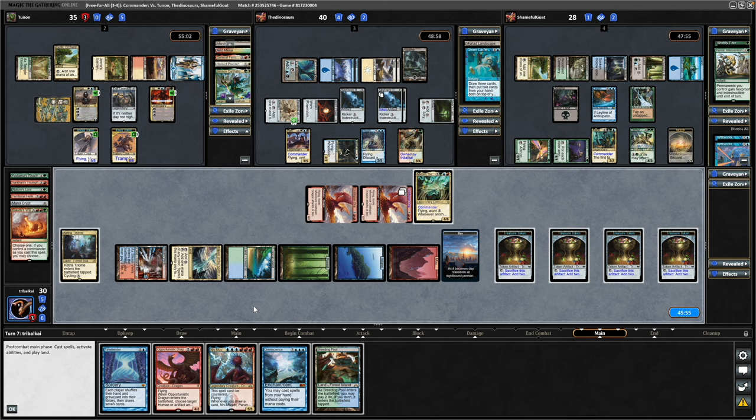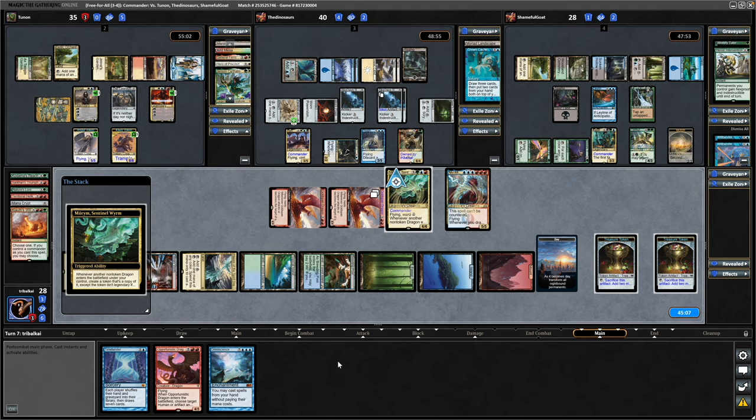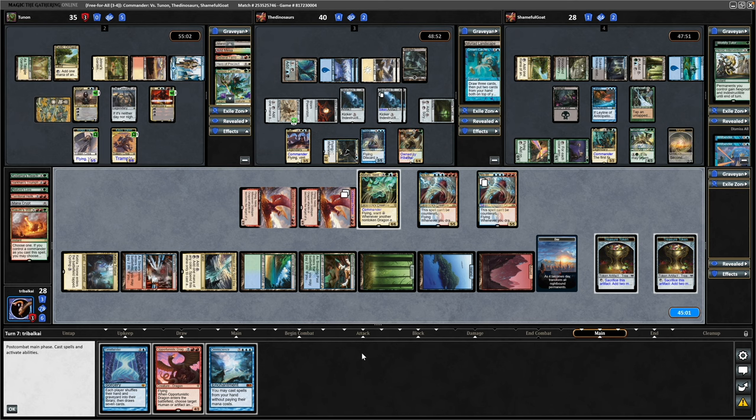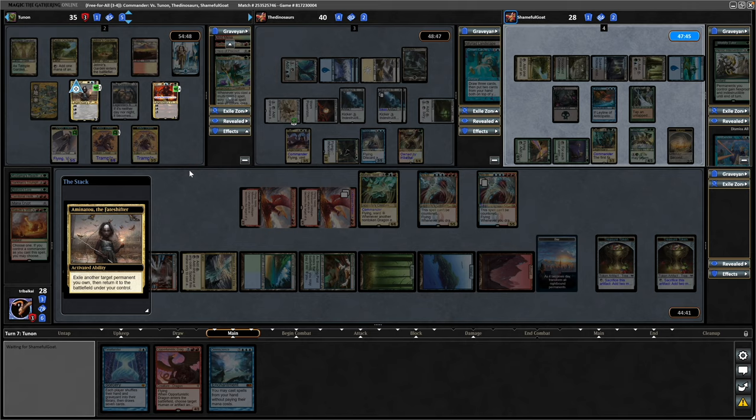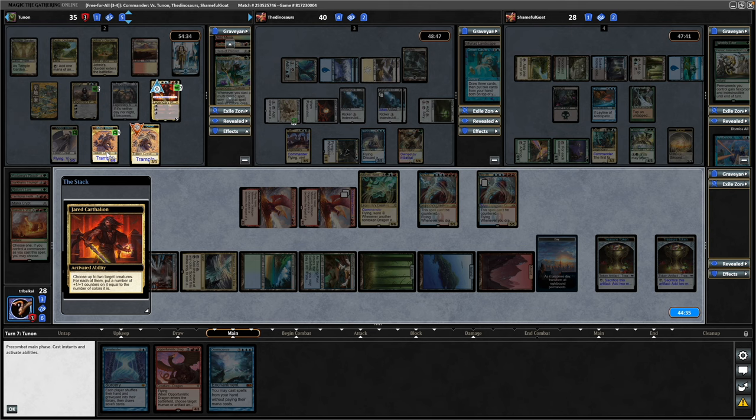I think we have to go for Niv-Mizzet Parun — this is uncounterable, so we don't really have to worry about the Willbender with regards to this one. Mirren will trigger when it enters and we don't have to worry about it being legendary. Now whenever an opponent casts an instant or sorcery, we'll get to shock something. I think we pass at that. Really being held back on this Omniscience thanks to not having any counter magic. Kavu being made by the Jared. Then Aminatu going to minus down the Jared and bring it back into play with more loyalty — enters with five where it had four previously. Now minusing that down, and this Kavu is going to be massive.